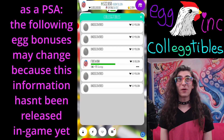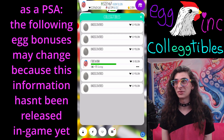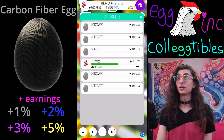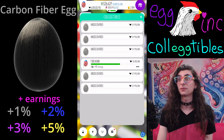While this time-lapse is going of me slowly getting to 10 billion tickets so I can collect the last fireworks egg, let's look up what the other eggs do. The brand new contract egg that's never even had a contract done for it yet has a buff of giving you, once again, plus earnings — and it's 1, 2, 3, and 5%, just like the fireworks egg. So the carbon fiber egg seems to be just identical to the fireworks egg.